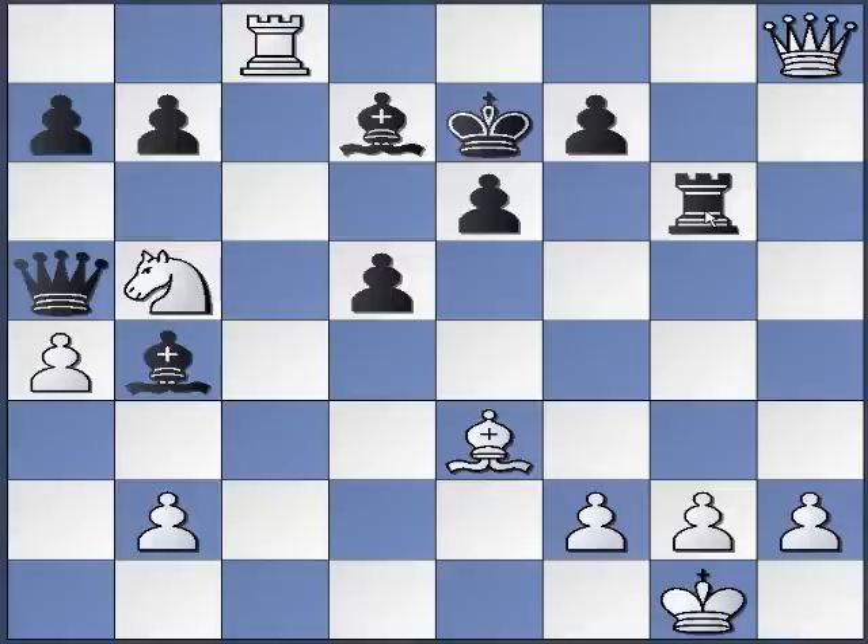Now let's look at targets. I think this diagonal is a target. This diagonal is a target. This bishop looks a little funny to me — it's defended by the queen, but still. And this square, this square, and this square. I think that covers pretty much the targets.